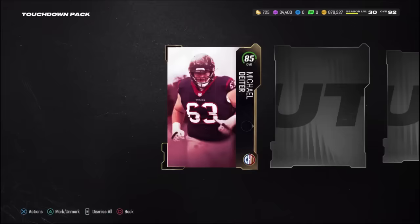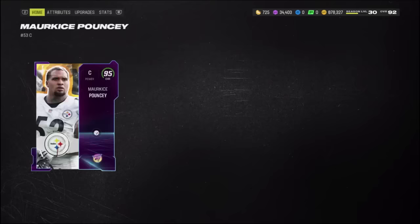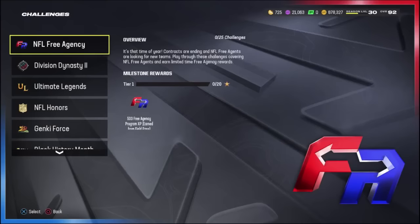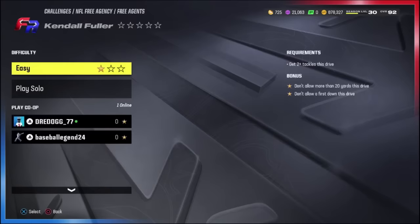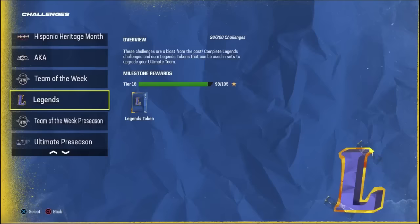Day number three started off with a pretty nice touchdown pack. We got a 91 right there, and that Redux gave us a 95 Marquise Pouncey, which was huge because he ended up selling for like 160K - gave us a ton of coins. We also got the 91 Brees Hall that we ended up selling off as well. We're back to the same old same old - we have to do solo challenges. Today we are doing NFL free agency ones, but at least we started with those because I wanted to get the Kendall Fuller upgrade token. After more hours of grinding, I actually finished those challenges and the legend challenges.